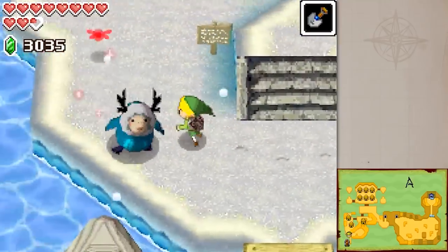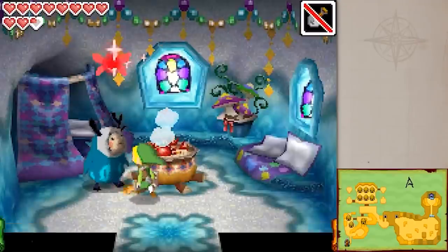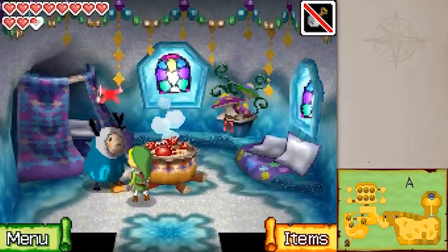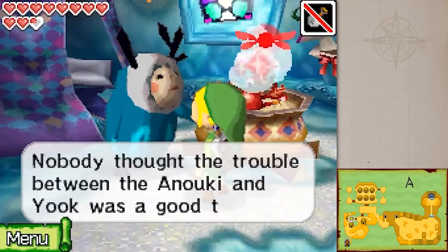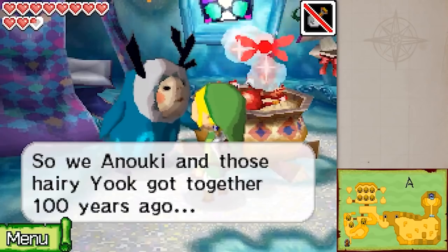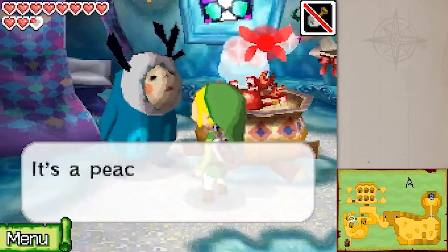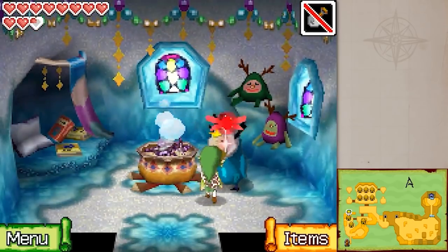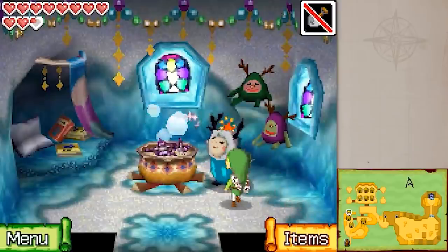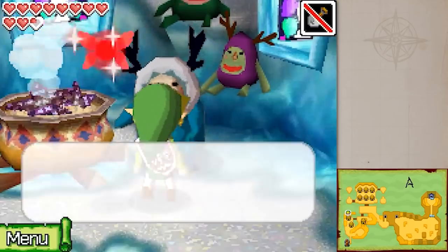Number one on the list is the Anoki, which appear in the Nintendo DS games Phantom Hourglass and Spirit Tracks. For the most part, the Anoki look like short, round humans, other than the reindeer antlers sticking out of their heads. As expected, the Anoki prefer cold and snowy environments. While the Anoki dislike other tribes, like the Yook, which will be explained later in this video, they tend to stick to themselves in peaceful villages. Some fans believe the word Anoki comes from the Inuit language of the Inuit in Canada, which does make a lot of sense.